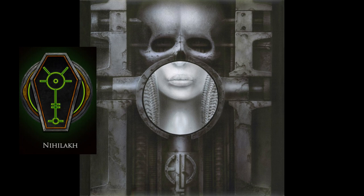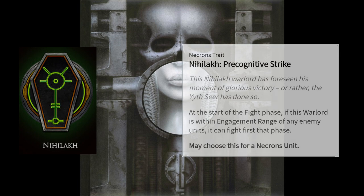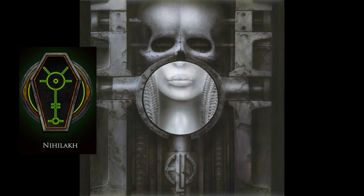The dynasty-specific warlord trait, Precognitive Strike, allows your warlord to fight first if they're within engagement range of an enemy unit. Nihilakh is all about holding the line. Between their relic and the warlord trait, you get a pretty proactive warlord that's tough to get rid of, backed up by troops that will keep your objectives from ever being contested and allow you to take some away from your opponent. You'll also get the ability to use your models offensively while they are taking actions, and that makes your secondaries less of a decision — it's more just at the cost of command points, without having to sacrifice one or the other.